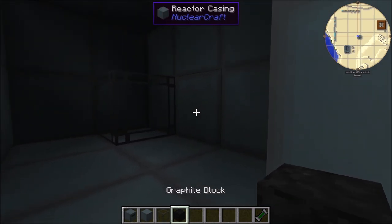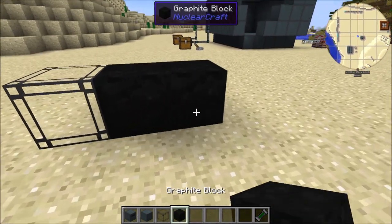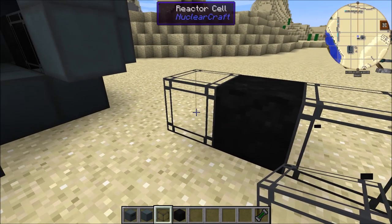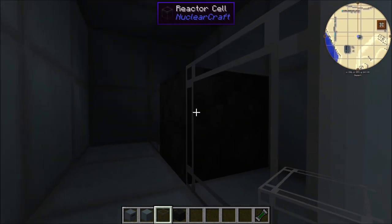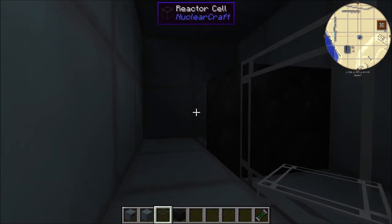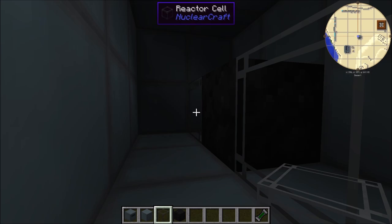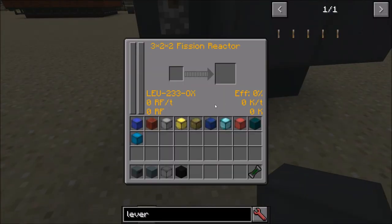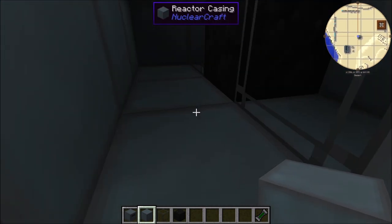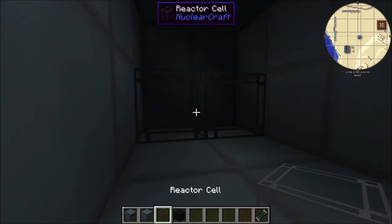One last thing: if you have a graphite block between two reactor cells — and this only works with at most one graphite block between them — this counts as the cells being adjacent. So the two cells each have efficiency 2, generating four times the power and six times the heat, plus the extra heat from the graphite block. This gives the same stats as placing them directly adjacent: 212% efficiency, 475 Kelvin per tick, 836 RF per tick. There are good reasons for this layout depending on the coolers you're going to use.